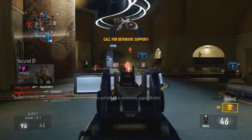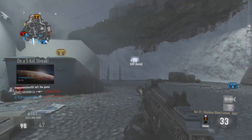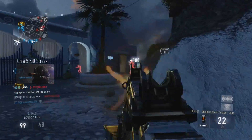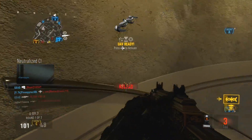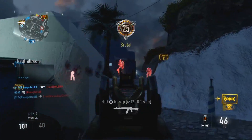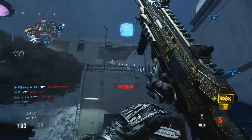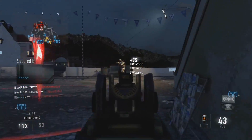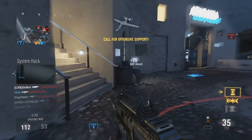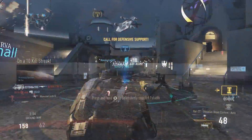The class setup you want to run is probably the one I'm running in this gameplay. Get out your notepads: run extended mags, the stock, and the grip. Some people don't like the stock — that's fine. I just stabbed that guy in the back! Anyway, if you don't like the stock, I'd recommend the quick draw sight instead. If you don't think you need the grip either, you can throw on quick draw as well. The BAL kicks a little more than the OG, so I like the grip.